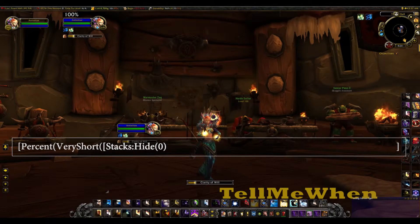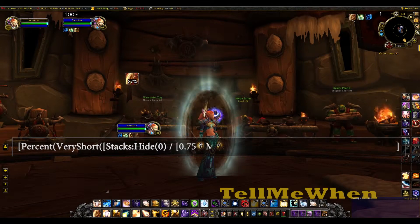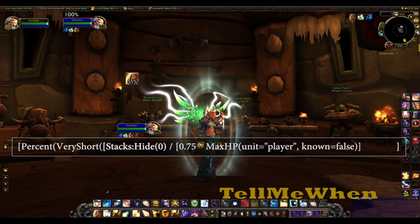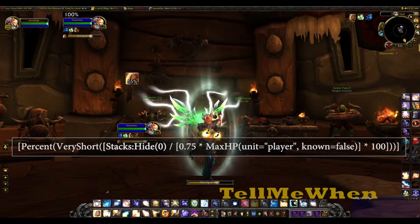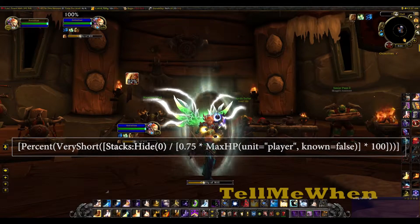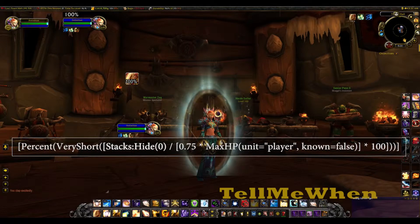Very short — all that divided by 0.75 times max HP, unit as player, in parentheses. Multiply all that by 100, and there you have it. This is also posted in the description below the video, in case you just want to copy and paste it.